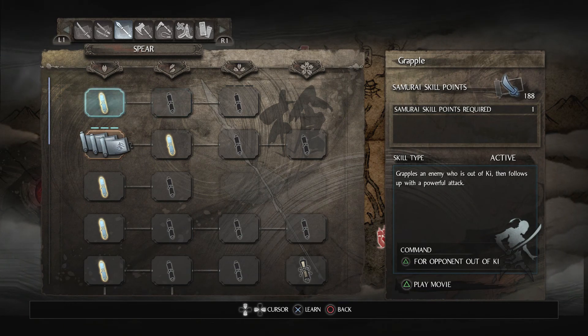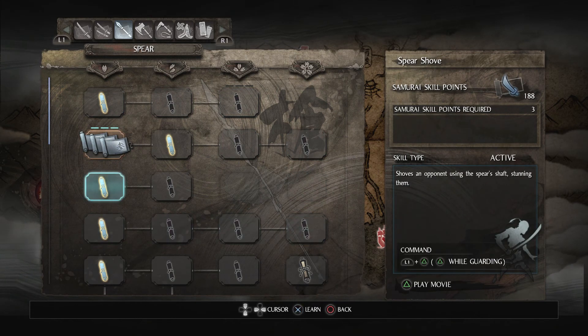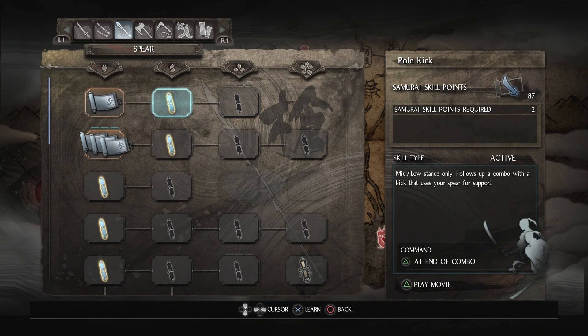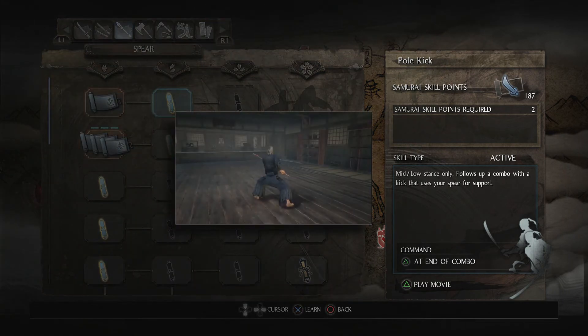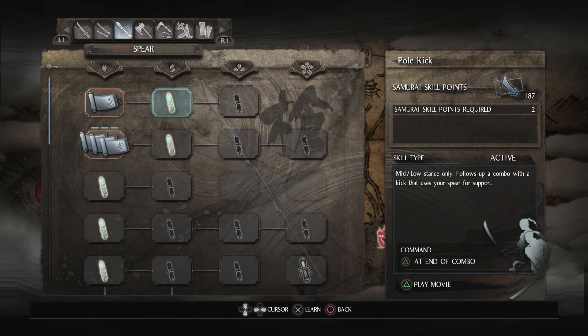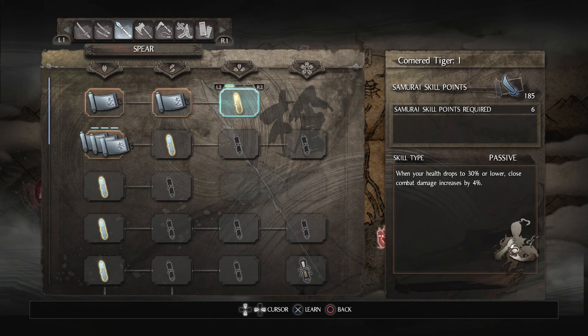I don't actually want Grapple, but I need it to unlock other skills. So we'll get that. We'll also take Pull Kick — I won't really use it — but I need to buy it to get the passive: when your health drops to 30% or lower, close combat damage increases by 4%. Let's get all three ranks of that.